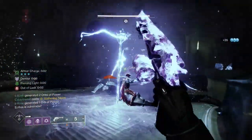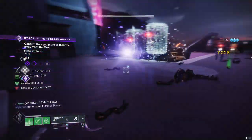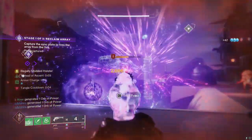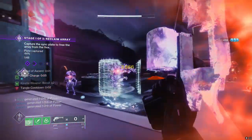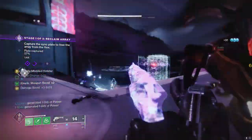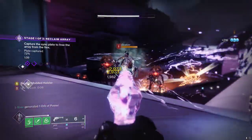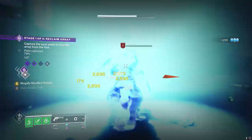That's going to wrap up today's video. Let me know your thoughts and opinions on the Malfeasance catalyst if you've used it. If you haven't gotten your hands on it, all you gotta do is just do playlist activities — Gambit, Strikes, or Crucible — and you'll get it pretty easily, because that's the only way to get it. Thank you guys so much for watching. Hope you enjoyed the video. Consider subscribing if you're new. Thank you to EWIN for sponsoring the video, and we'll see you guys in the next one.